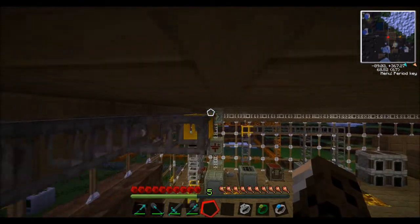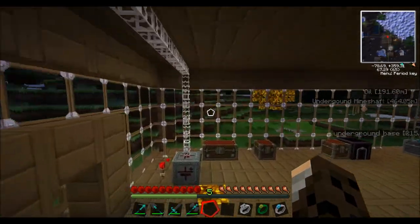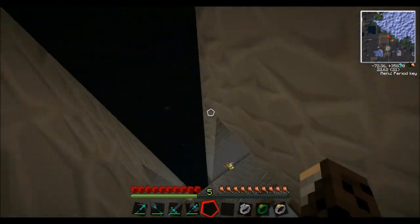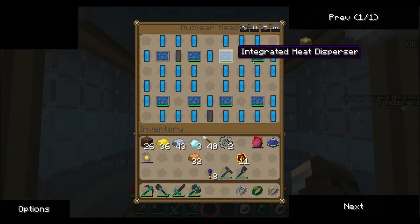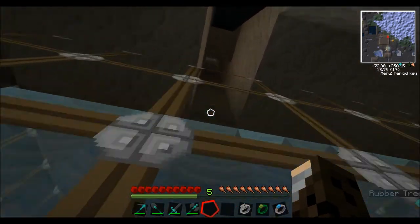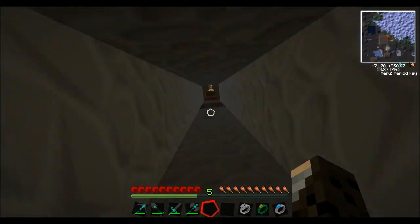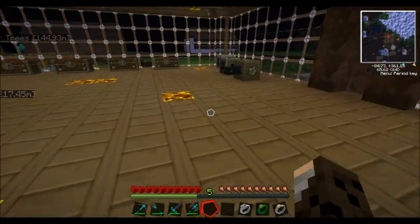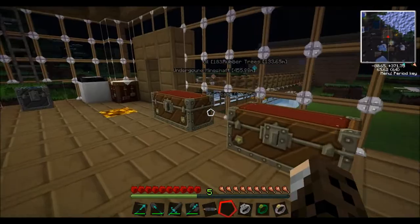The bat box is the lowest form of storage. I've also got the MFSU here which is the highest storage and it has 10 million EU in it. Down here we have the nuclear reactor — I haven't got any uranium in it, but I've got my mark 2 set up, which doesn't actually produce that much power. That's what you need for an MFSU if you're going to be creating iridium. Now we've built the bat box, we can start to build wind turbines and solar panels.